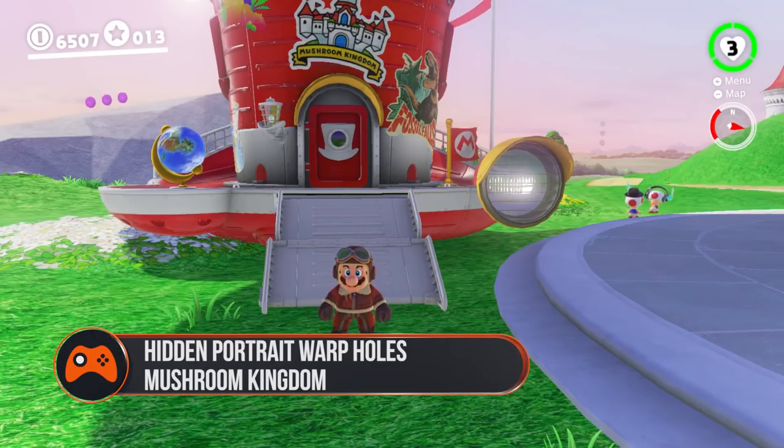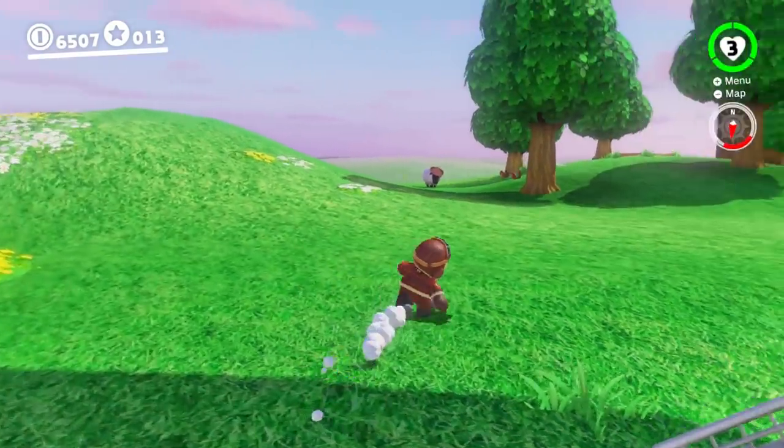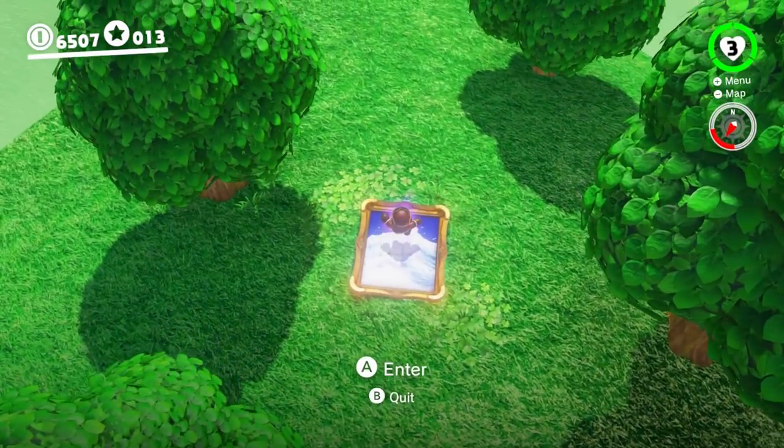Mushroom Kingdom: As soon as you land and exit the Odyssey, make sure Mario is facing away from it and then look over to your right. Head over to the small mound surrounded by some trees and you'll find the portrait at the top lying on the floor.